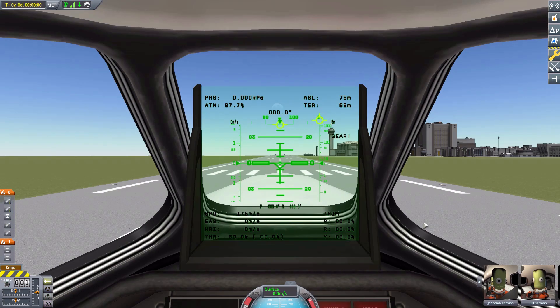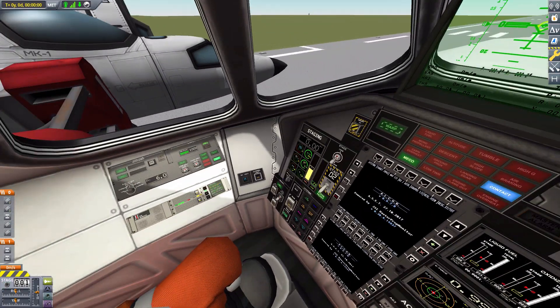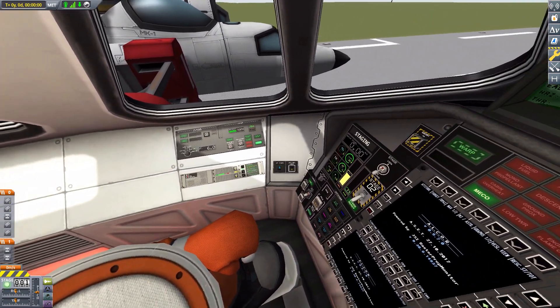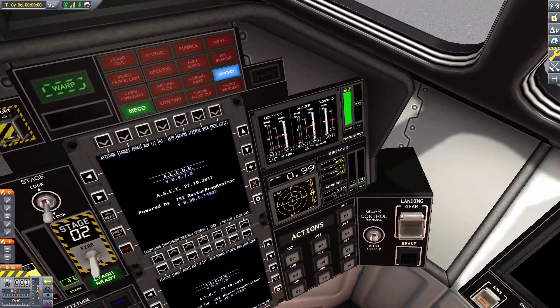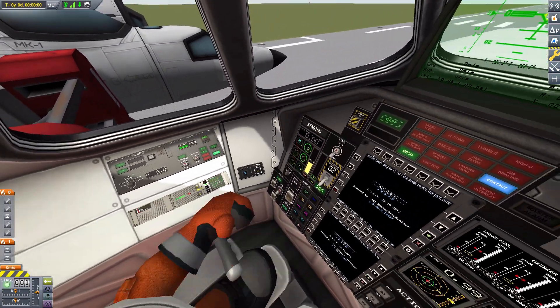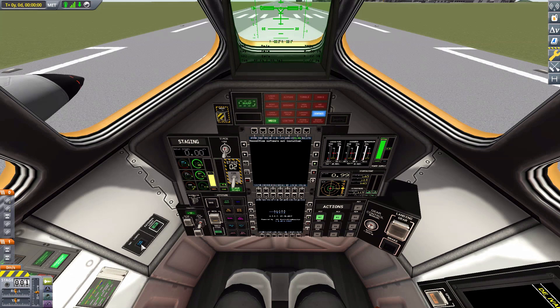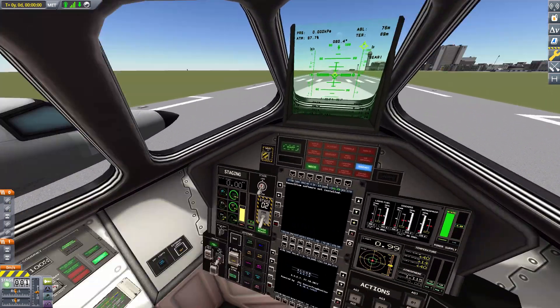Jumping into our first view on the Mark 2 command pod — look at all the shiny new buttons! I love it. We have looked at mods that did something similar before, but this one is my favorite. It adds beautiful new elements to the internal views, very well laid out and thoughtfully designed. Since this uses Raster Prop Monitors, we have functioning screens, and thanks to the Asset Props Pack all these buttons are usable — a far more interactive cockpit experience.